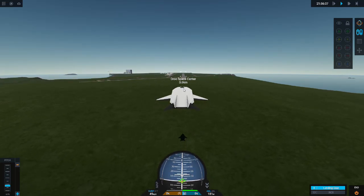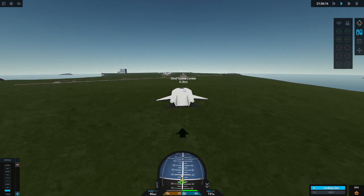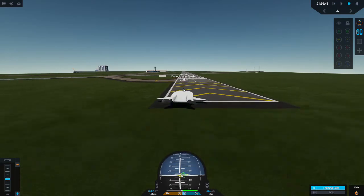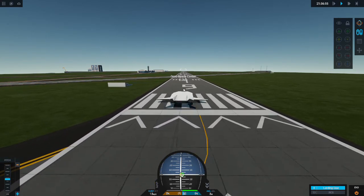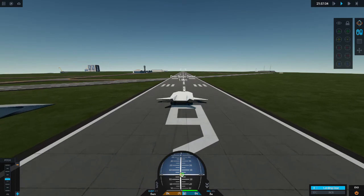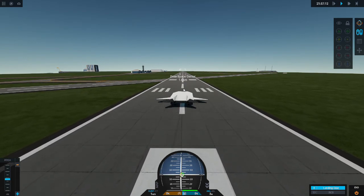Now I just sort of got to eyeball it in. Hopefully you don't run out of energy like I do. That's an example of what not to do. Maybe try to put your altitude, if you don't have engines, around 800 meters. As you can see, it got me pretty much lined up — it was off by about 100 meters or so. Keep that in mind.